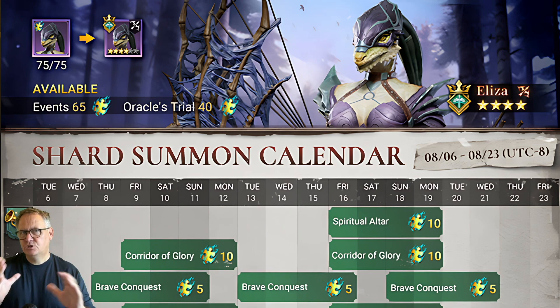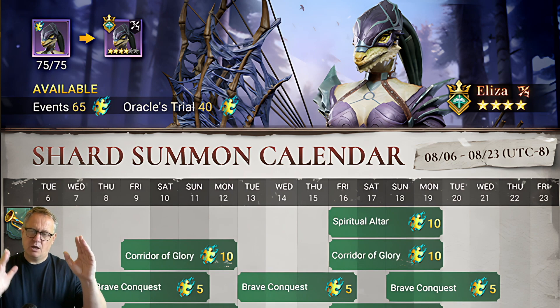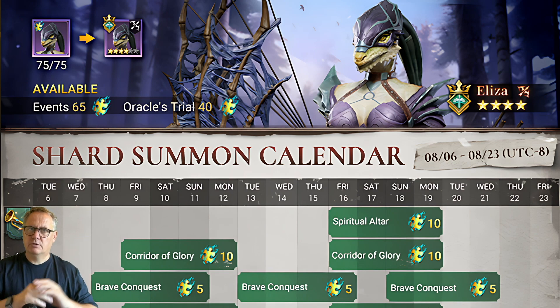Here's the calendar for her. There are 65 shards available in the events and another 40 available in the Oracle's Trials. They are shortening these down slowly — this is about 10 fewer than a previous event — and looking back to the Pyrus event we were getting around 125 shards available. I think they're trying to find a sweet spot, but these are still good to do and available for most people without any issues.